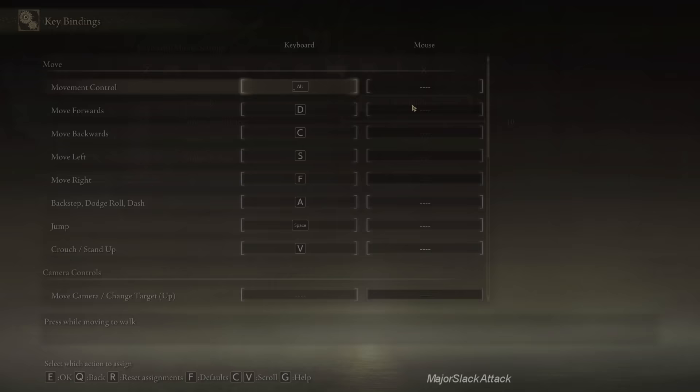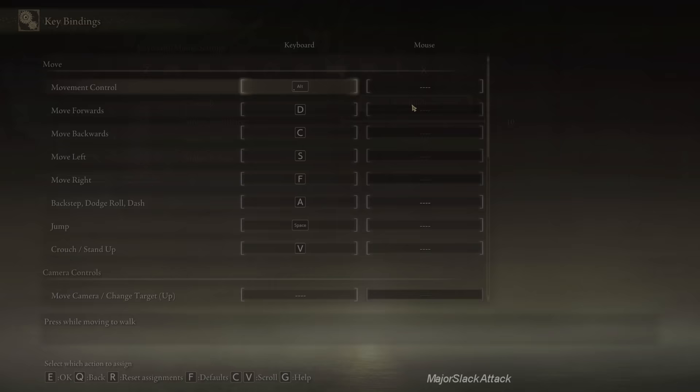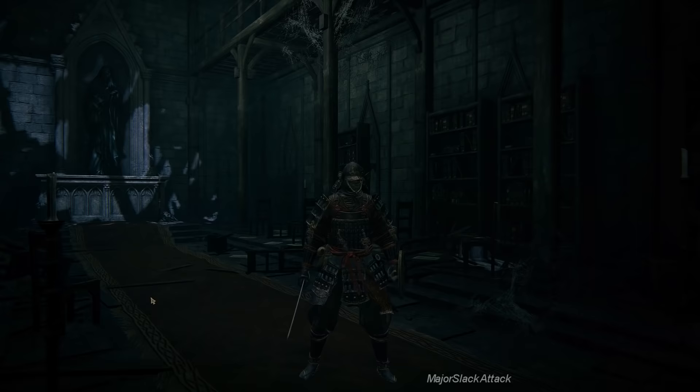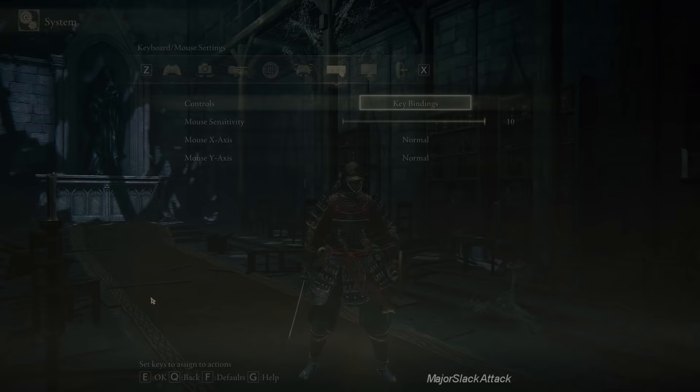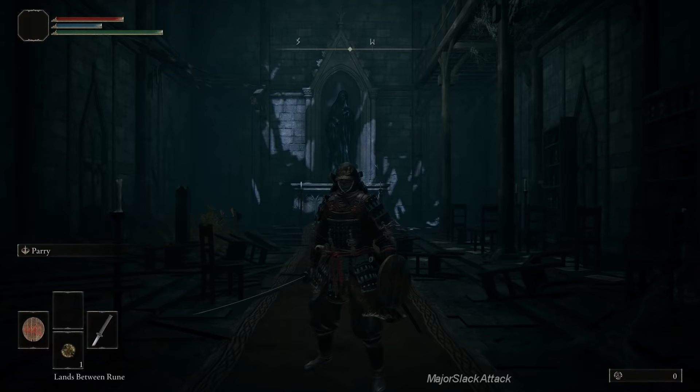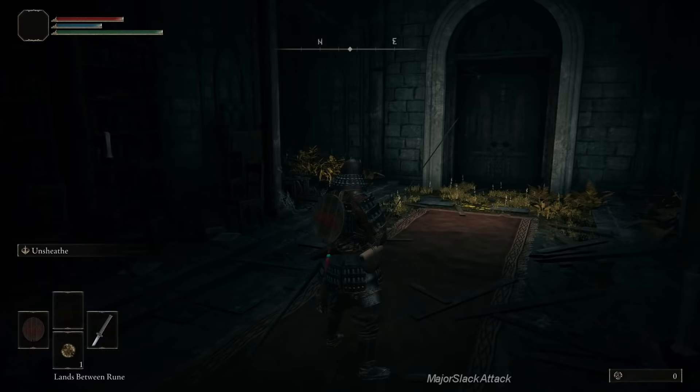I'm assuming you'll familiarize yourself with the controls, so if I say attack it's this button, strong attack it's this button, guard, skill, use, event, action — that way it doesn't matter if you're on PlayStation, Xbox, or PC. If you want to two-hand a weapon, hold down the action button and press the attack button. To reverse it, do the exact same thing. We're going to two-hand this weapon to get rid of the shield, and this will give it a little bit of extra damage.